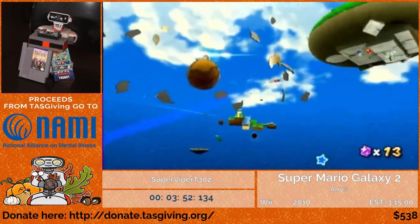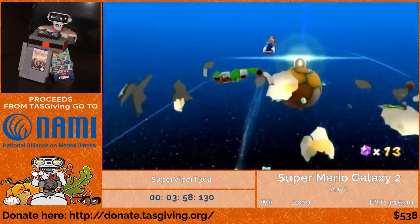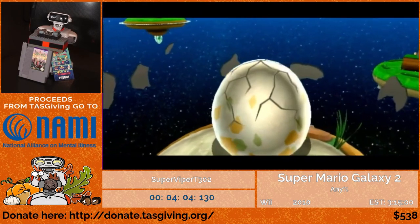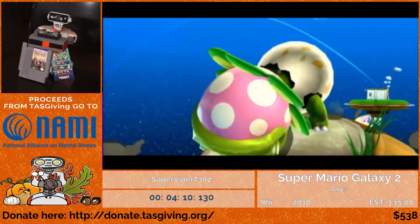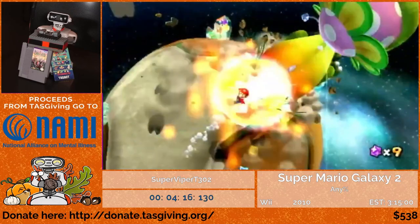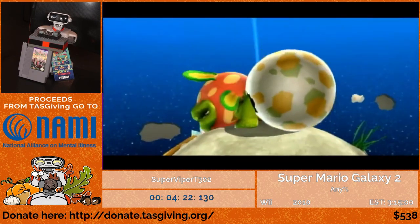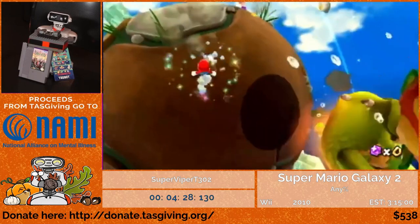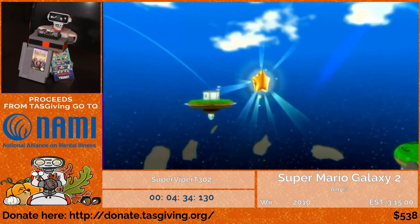On that last planet, I got the first comet medal of the run. There is one comet medal per galaxy, and I'm going to be wanting to collect those whenever I can. Now I'm at the first boss fight of the run — Peewee Piranha. Normally you have to spin at his shell two or three times to attack him, but you can just do this instead. That marks the first star out of 71 in the run.